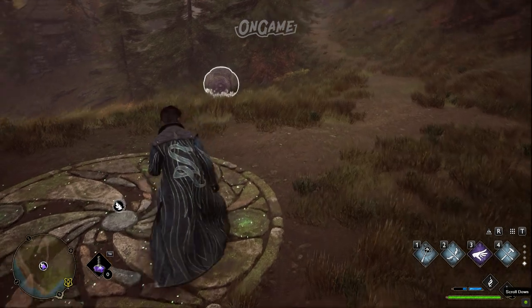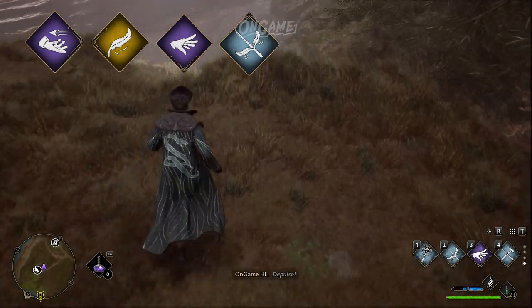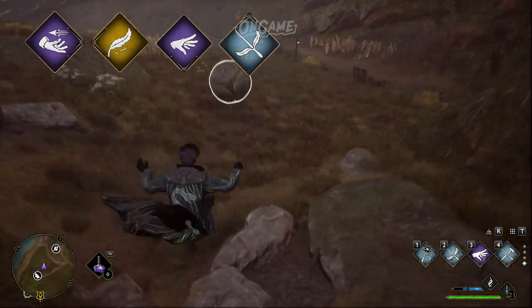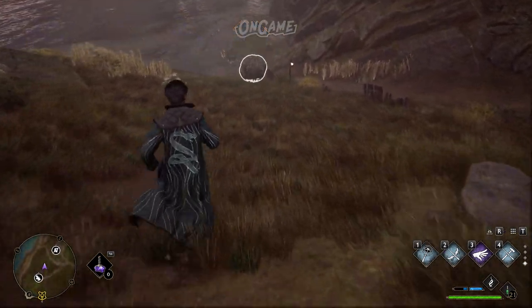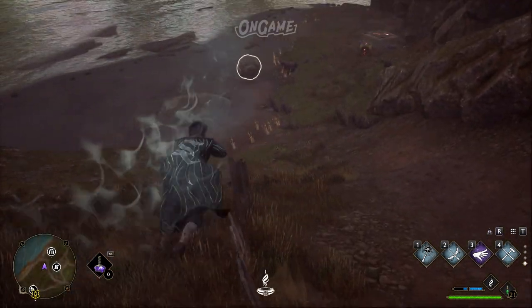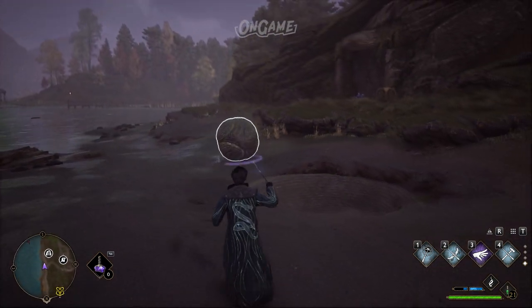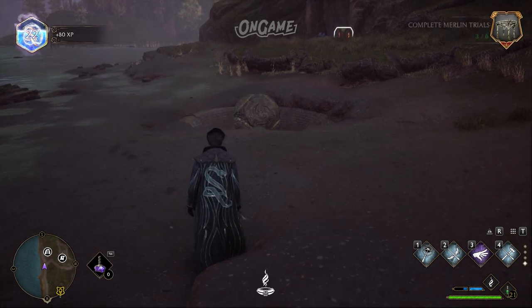The second one is the Big Ball challenge. This challenge requires Accio, Levioso, Depulso, and Wingardium Leviosa. All you need to do is move the balls using the spells into the nearby ball-shaped hole in the ground. If you want to do it quicker, you can just use Wingardium Leviosa and take it there manually.